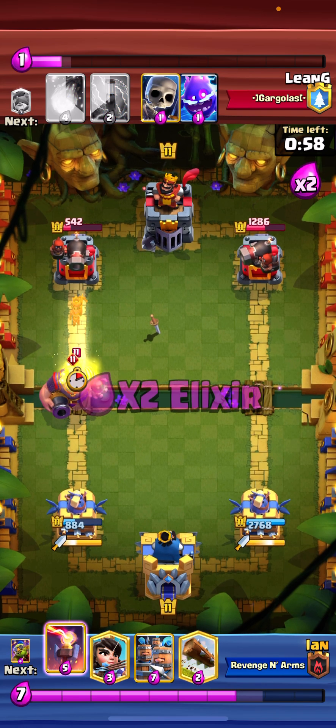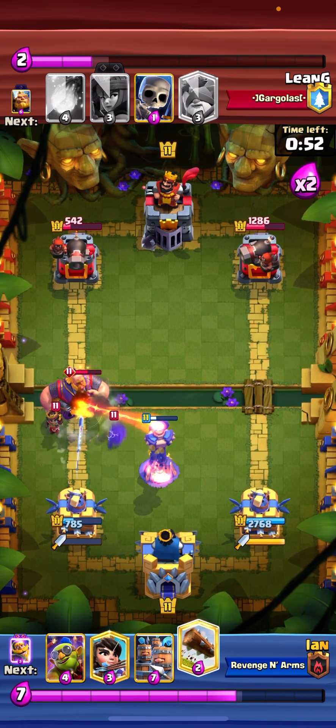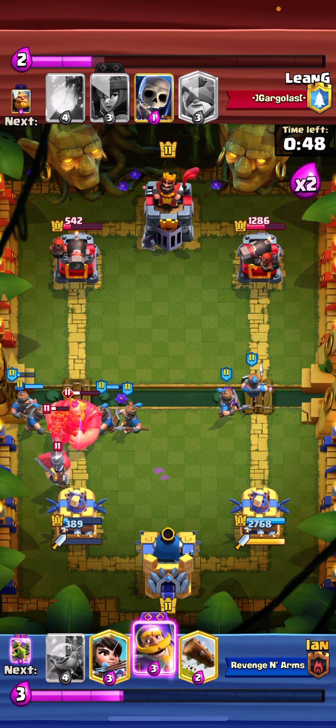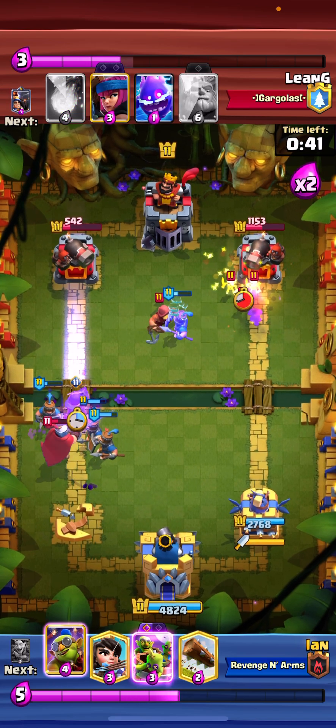He plays a royal giant at the bridge plus little prince and electro, then zaps me — I thought I was dead until I had a counter push with these recruits, which was awesome. He wants to get that tower, but he doesn't know I have an evolved goblin barrel in cycle now.